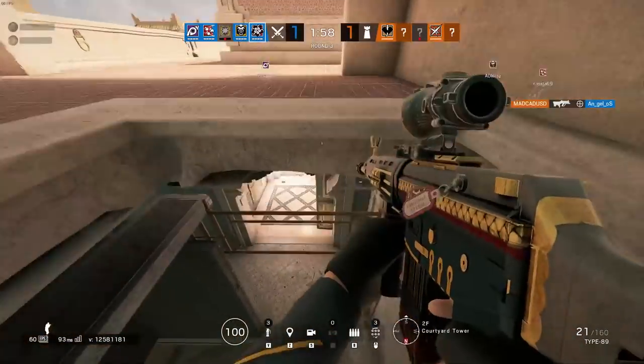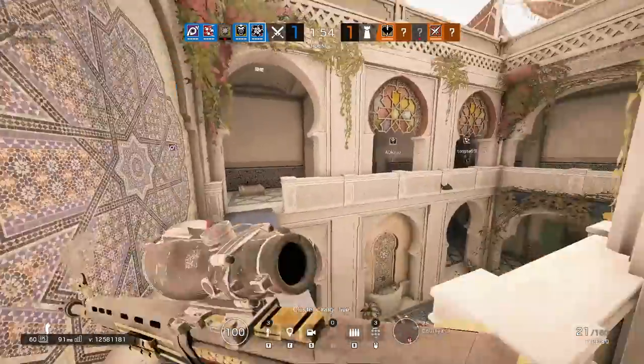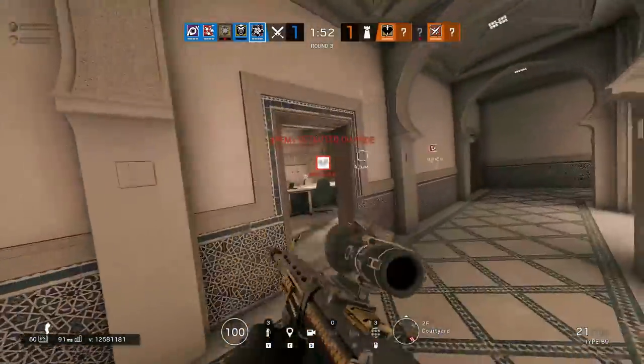Hello everyone, Zeffy here and this is Hibana, Rainbow Six Siege's token weep magnet — except that in this game, the weep characters are actually useful without being broken.